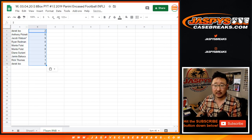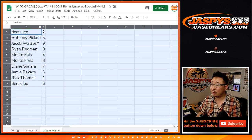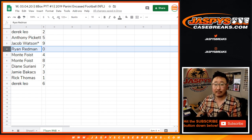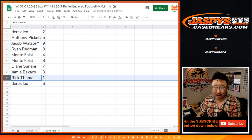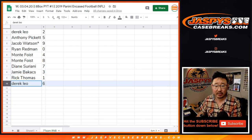Full case break — should be pretty fun. One graded card per case — those are always nice too. Derek with 2, Anthony with 5, Jacob with 9, Ryan with 0. So Ryan, you get any and all redemptions, including 1-of-1 redemptions. Rick T, you'll still get the live 1-of-1s. Monty with 4 and 8, Diane with 7, Jamie with 3, Derek with 6.